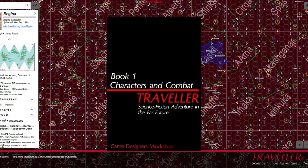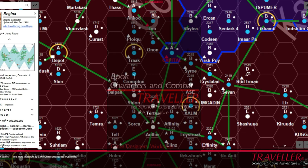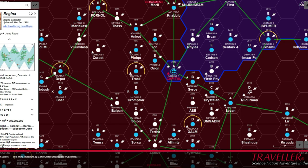Traveller, the role-playing game, was first published in 1977 by Game Designers Workshop, initially, and still, in effect, as a generic science fiction game with no specific setting.